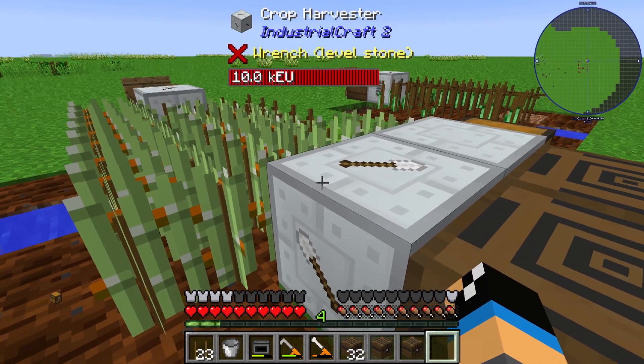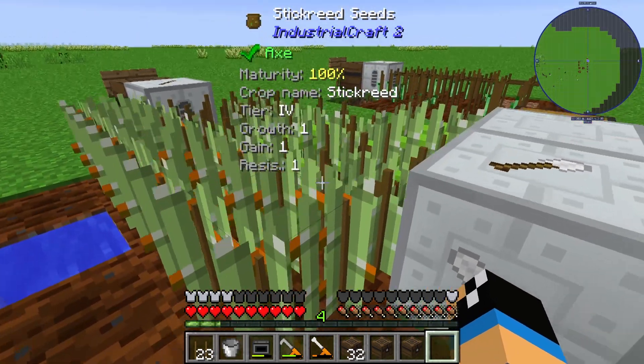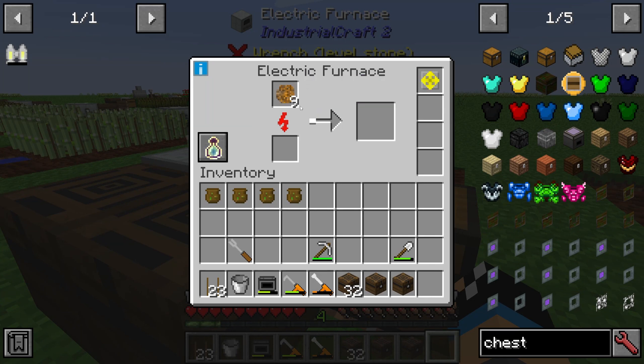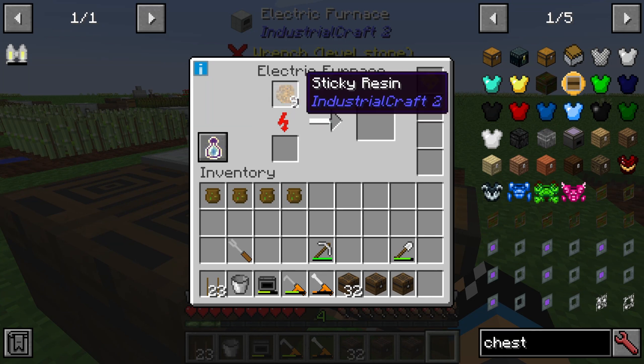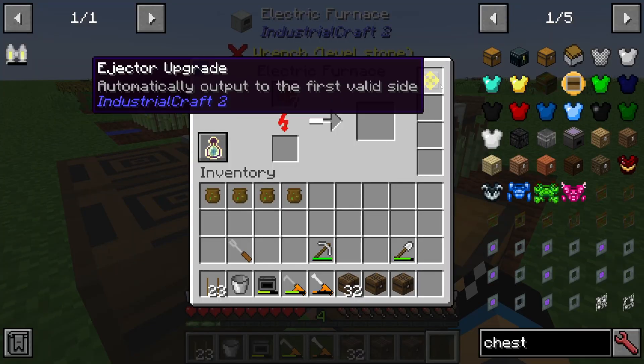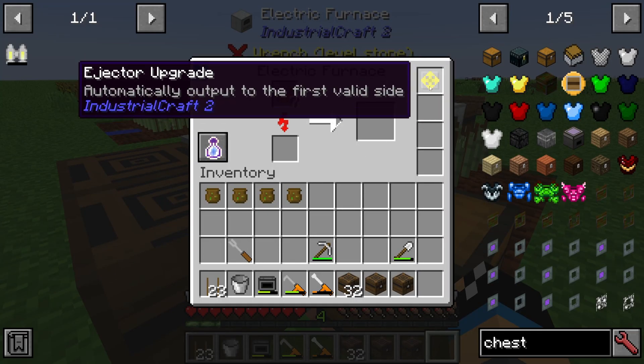We can see that our harvester is starting to harvest, and we can see that it has already pumped some sticky resin into the electric furnace.